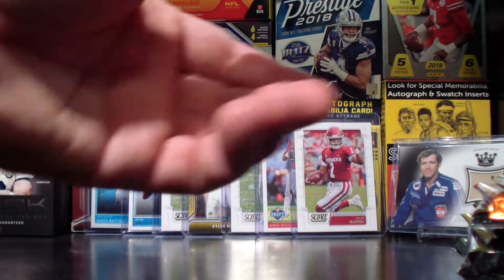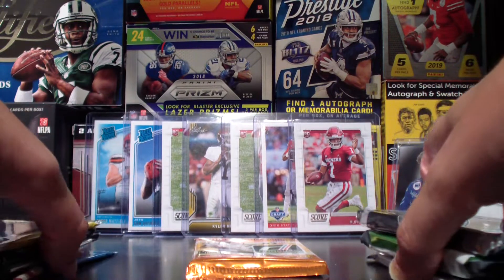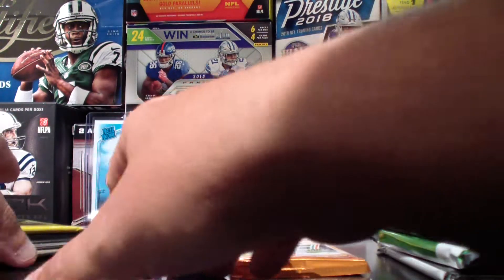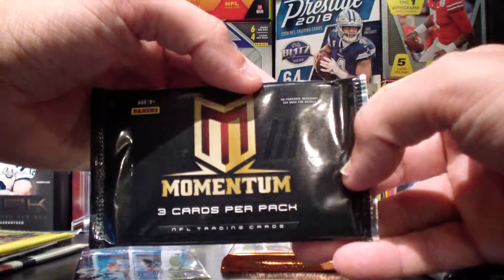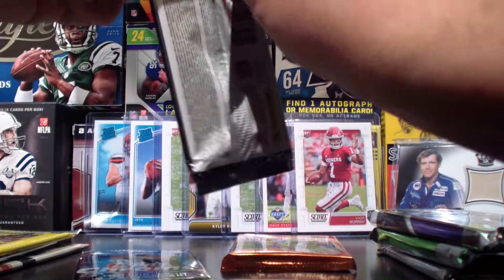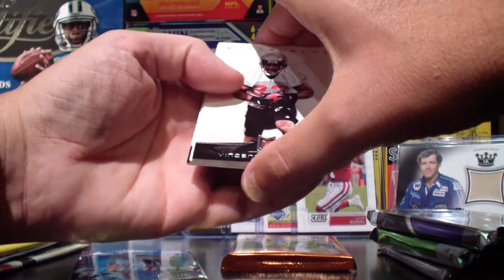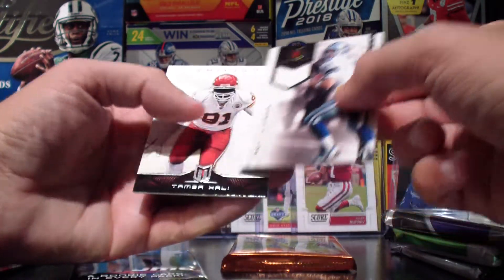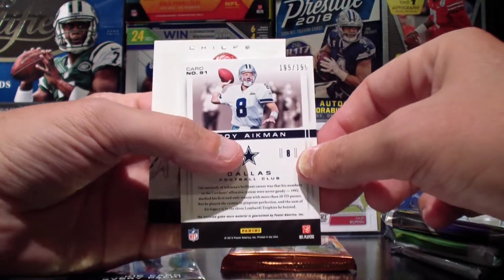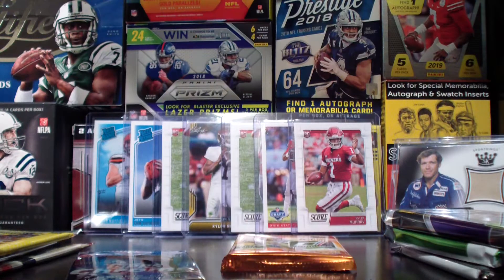Let's go ahead and open the Momentum pack first — this is 2012 Momentum. Nice looking cards. We've got a hit right away: a Troy Aikman jersey card, and it's even numbered — 195 out of 199. One pack in and we've already got one hit. That's fantastic.